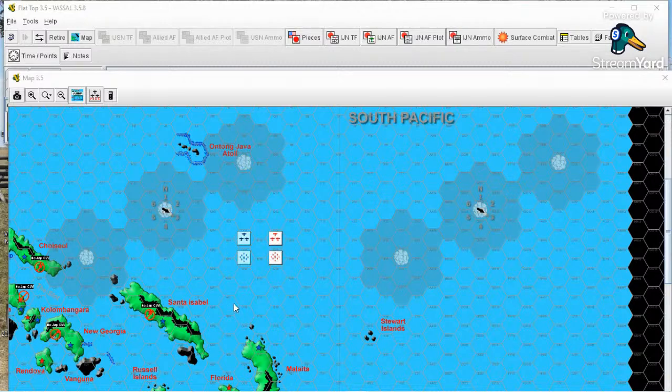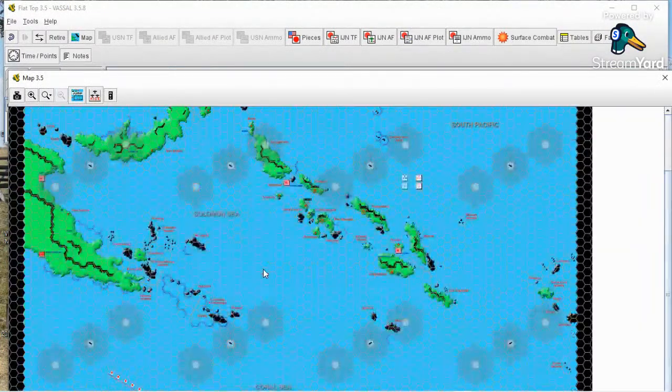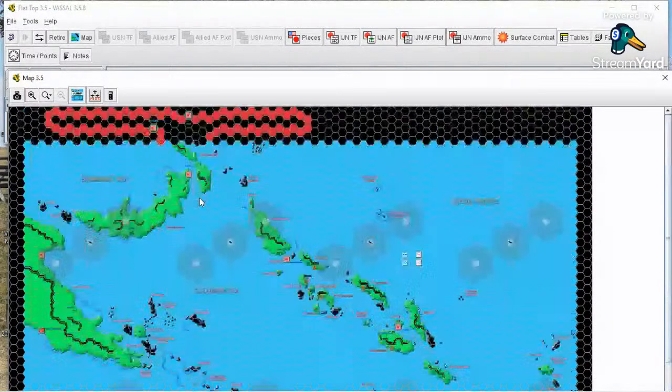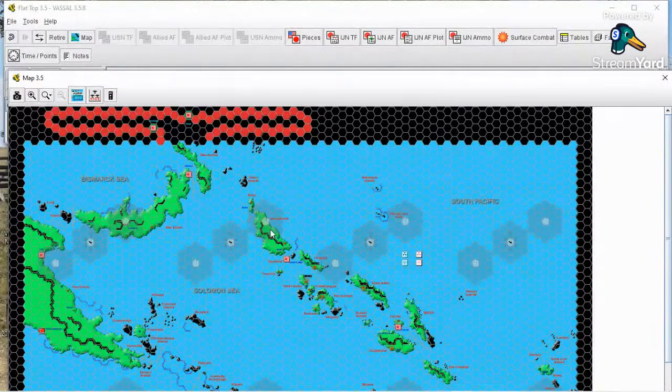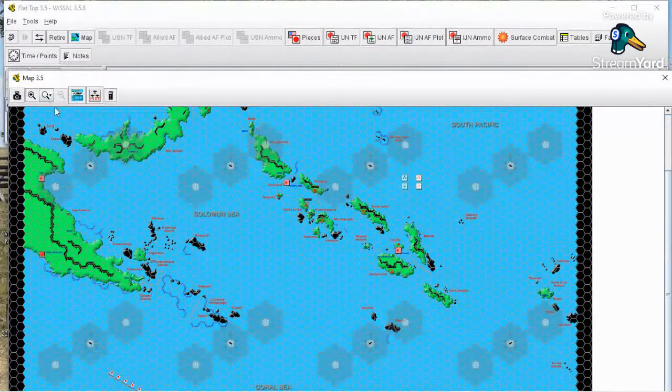When you start a scenario of Flattop, the map, as you can see here, is broken up into quadrants — areas of the map. Here we have eight of them covering the entire Solomon Islands and New Guinea area. Some maps might only have six or even four. Each game is given a weather profile — either cloud front, where all the groups of clouds are banked in a front, or the profile will be for scattered clouds.